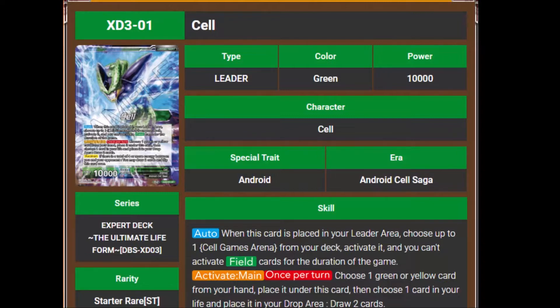Whether or not this field card will be able to be destroyed, or if it'll be like Dr. Gero's lab that can't be removed from the field, is yet to be seen. This also means that if you play this leader, you cannot play Cell's Birth in the same deck. I'm wondering if you don't play the field card with the leader card, would that ability still prevent you from playing Cell's Birth?